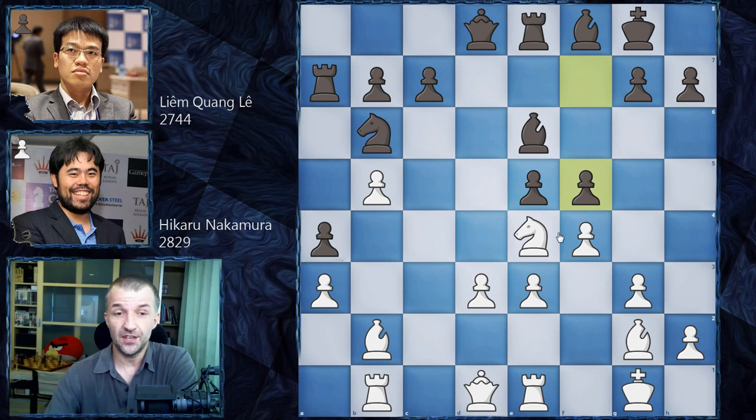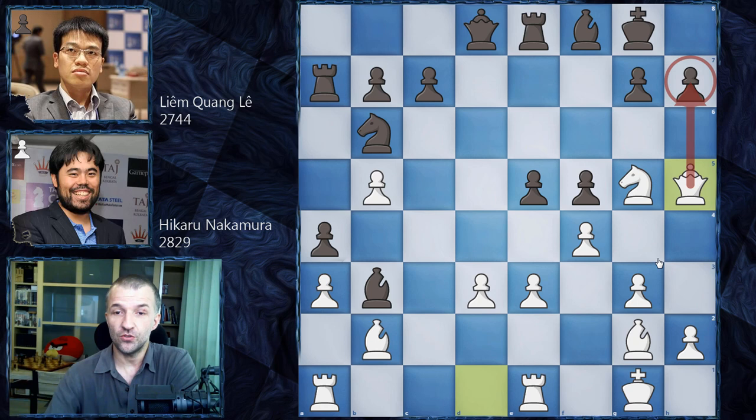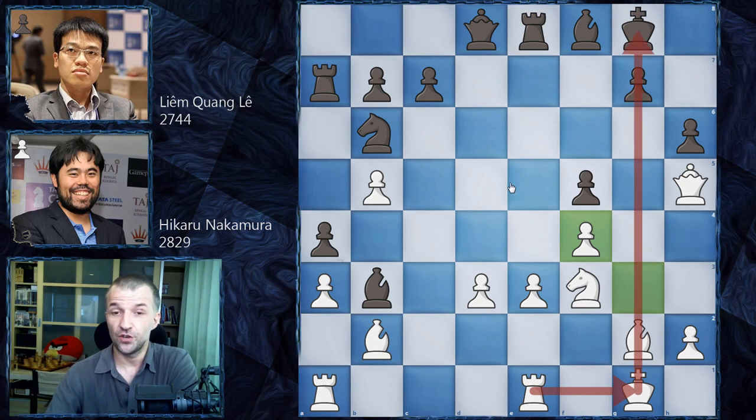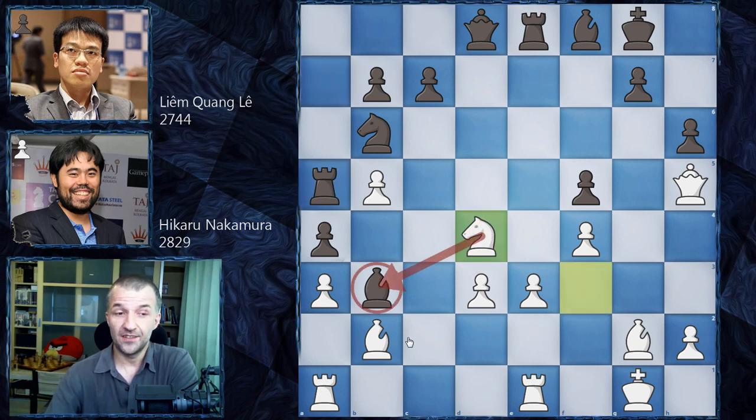Here Hikaru starts to get a really nice position — Ng5. We have Ba2, as Liem also knows the idea Ra1, Bb3. Now Qh5 threatening checkmate on h6, so we have h6, the knight is under attack so Nf3, and now only now exf4. We have gxf4, opening even more lines for the attack on the king's position. Now we have Ra5, then Nd4 attacking this very important defender of the diagonal.